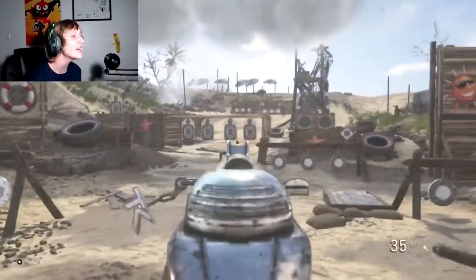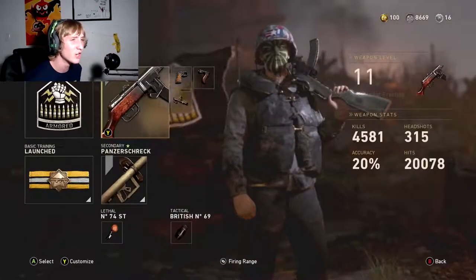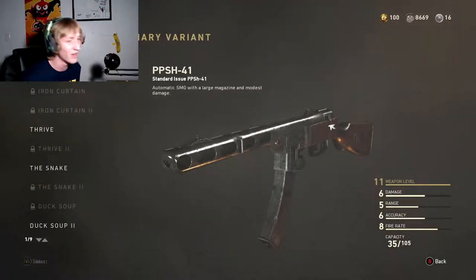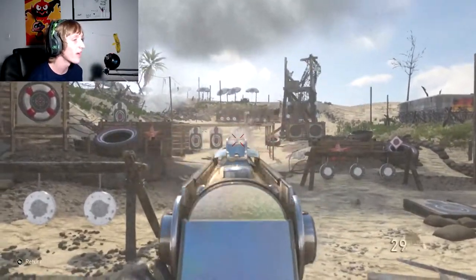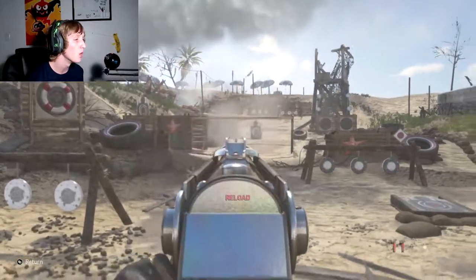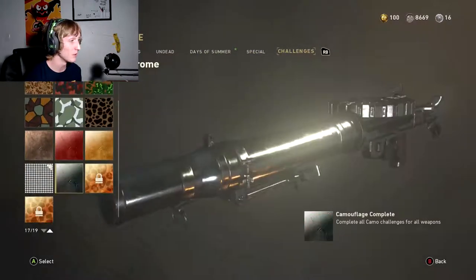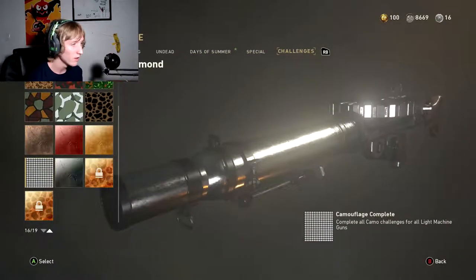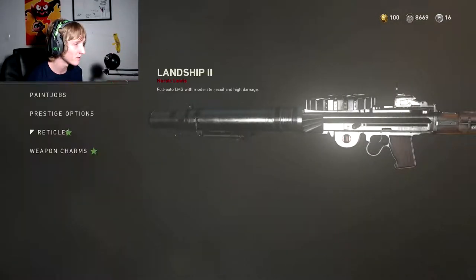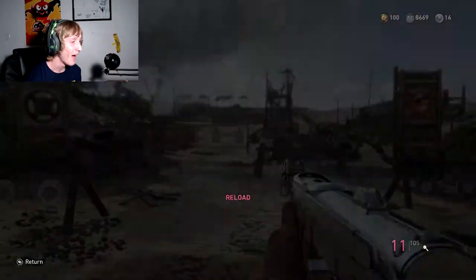Chrome camo doesn't even look that great, honestly — it's just the thought that I grinded for it. Let me get a good variant to show it on. I have the Duck Soup, which should be a good PPSh variant. Oh my god, look how shiny that is! The base camo on this gun is already shiny by itself, so adding Chrome doesn't make that much of a difference, but I don't know — just the thought that I grinded for this is awesome.